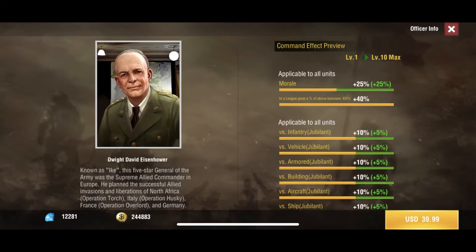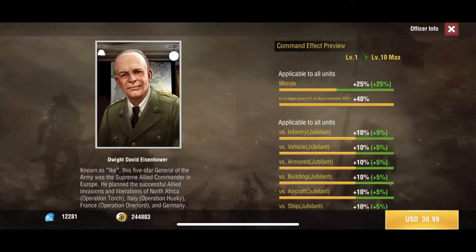Finally we have Dwight David Eisenhower. He gives you morale — if you get your guys jubilant, which is 100 morale, you can get a plus 15 bonus to everything you see on screen. Really solid if you can figure out how to get your morale maxed out. Now we're going to go into the tech trees.